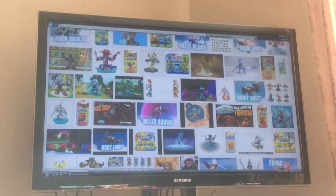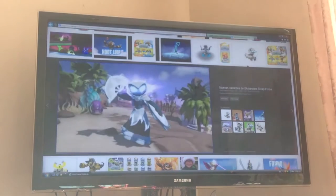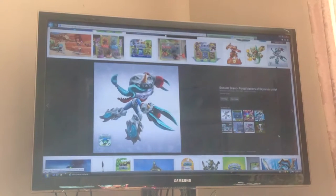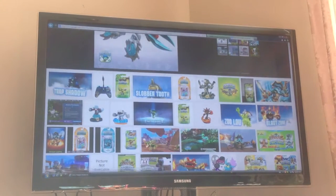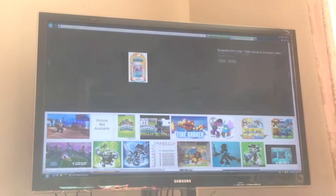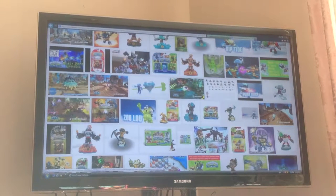And then there's a Surf Swap Slam Bam over here. Oh, and then there's an Enchanted Star Strike. And then I saw this Roller Brawl right here — I think it's snow time, yes, Snow Roller Brawl. She looks pretty cool, wonder when she's gonna come out in toys. And then there's the Big Band Trigger Happy pack.